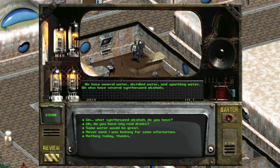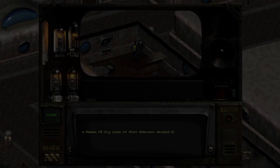At the parlor room in Vault City, we can partake in some Alcohol Z, which has some amusing side effects. There is no inventory item for Alcohol Z — when purchased, the drink is consumed. But it is connected to an unmarked quest called Drink Your Weight in Alcohol Z, which requires the chosen one to drink 100 bottles of the synthetic liquor, which will open up a fourth wall breaking dialogue option.